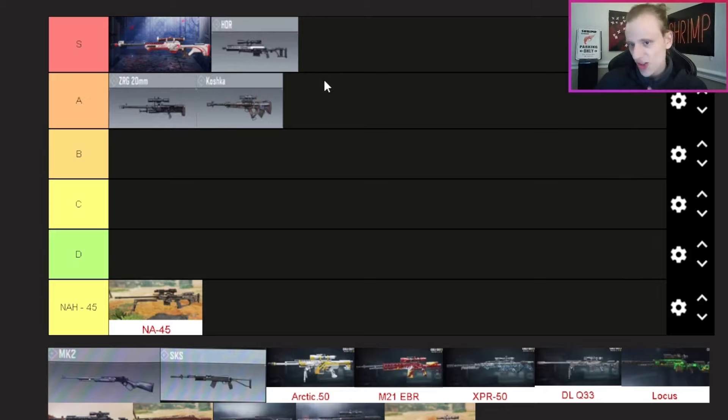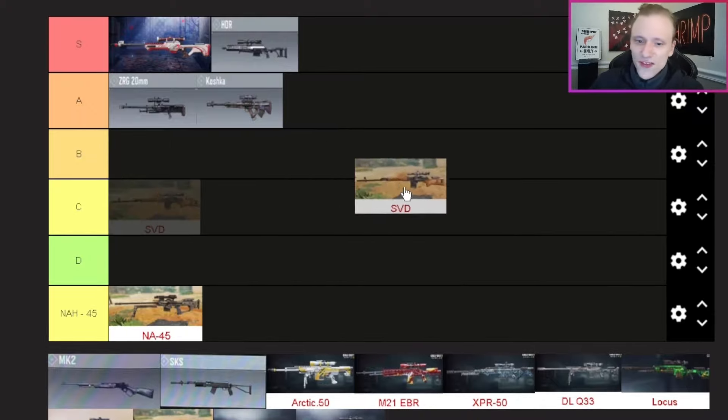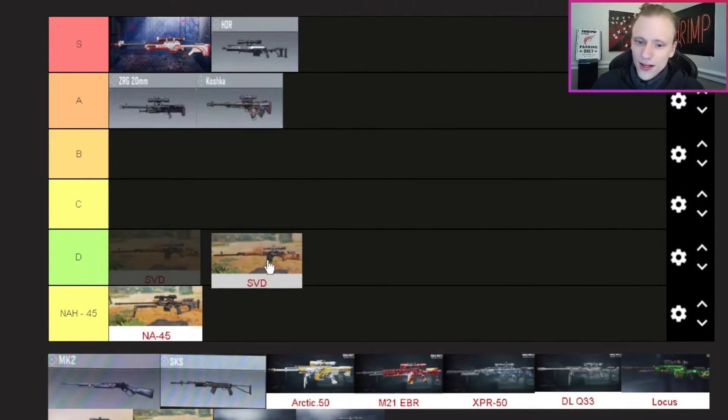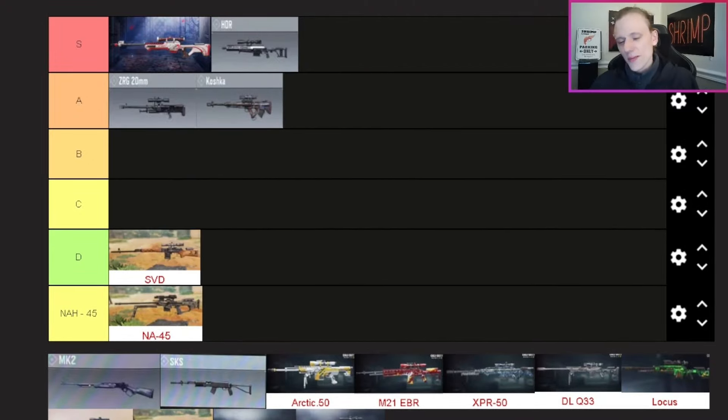The HDR — S tier. One, it's very punchy sounding, I love the way it sounds. Two, it's a bit slower in mobility but has a much higher chance of getting a one-shot kill, especially with the right attachments. It's a fantastic weapon and I have a lot of fun with it. Next, the SVD — D tier. Yes it's semi-automatic so you can fire quickly, but it has a lot of recoil and there are so many other semi-automatic snipers I'd rather use.